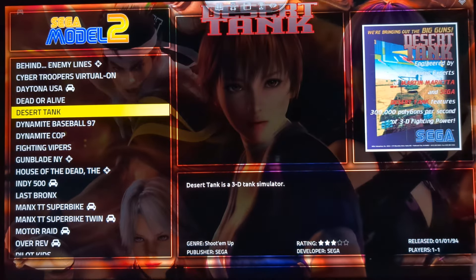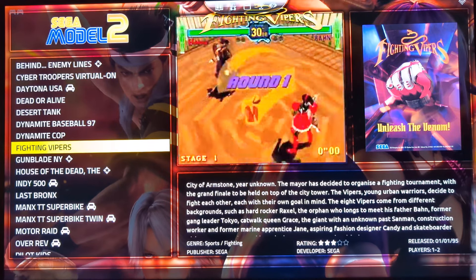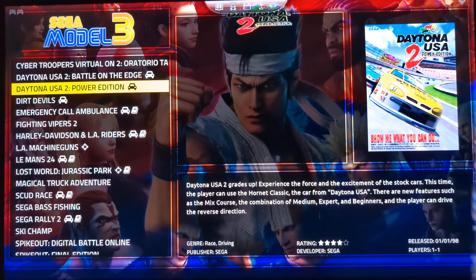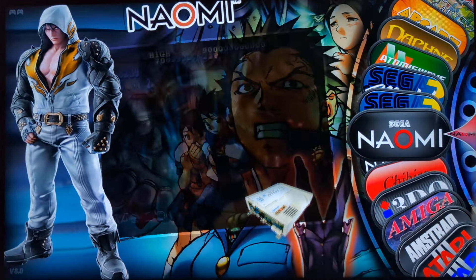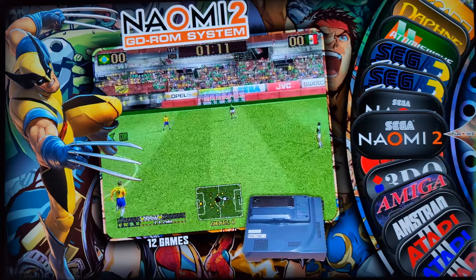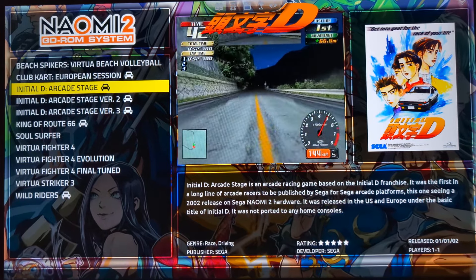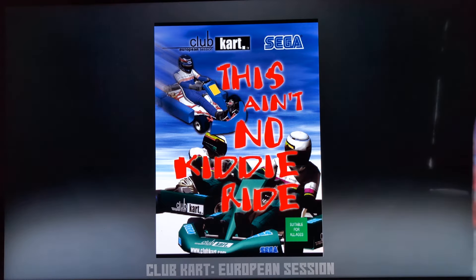Sega Model 2 uses quite an experimental emulator, so most of these games are really only working as one-player. Sega Model 3 is similar, so we won't bother with those. But they're great for one-player games. Sega Naomi is similar — it uses Flycast. I think this is again mostly one-player, but I'll let you have a go.